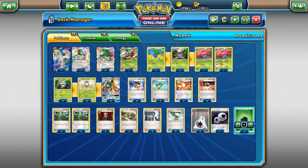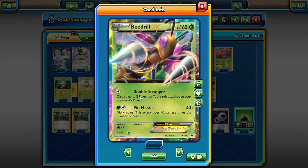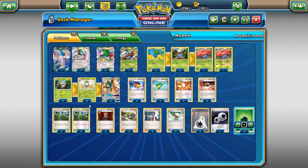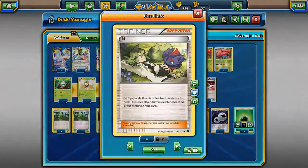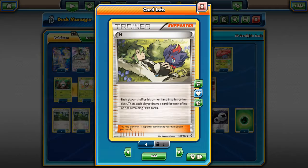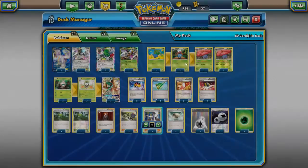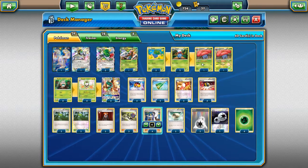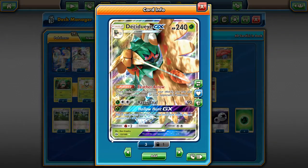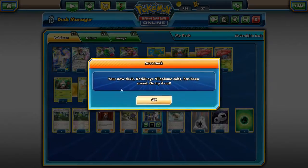Playing three Lysandre because under item lock it's really good — you can Lysandre something, and if your opponent plays Garbodor you Lysandre it then Double Scrapper with Beedrill and they have a three-retreat cost, so they're stuck for two or three turns. Three N for shuffle-draw, four Sycamore, two Floatstone to get on Vileplumes, four DCE, and four grass energy so you can always Hollow Hunt or Razor Leaf.